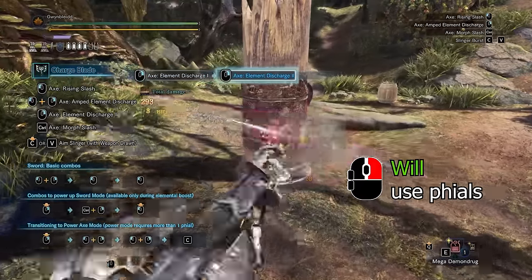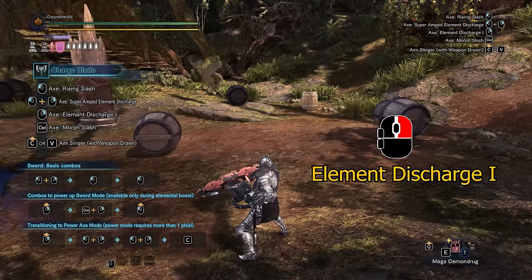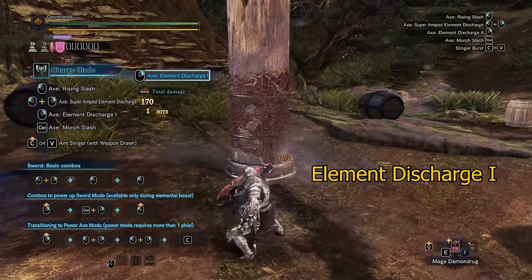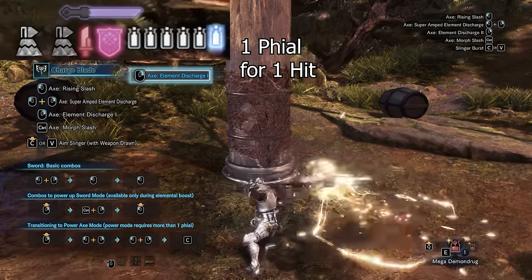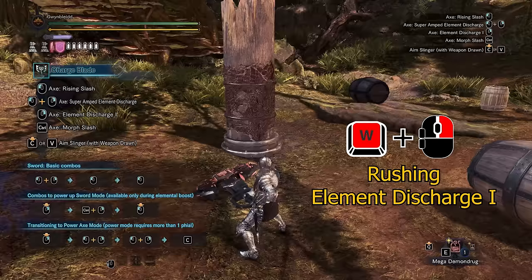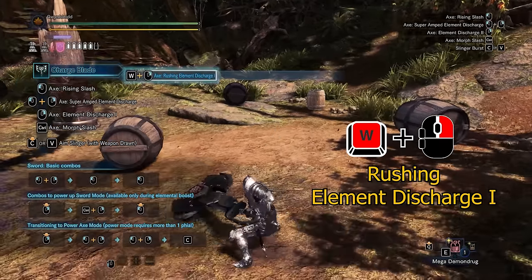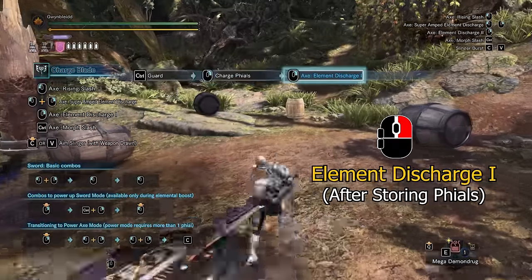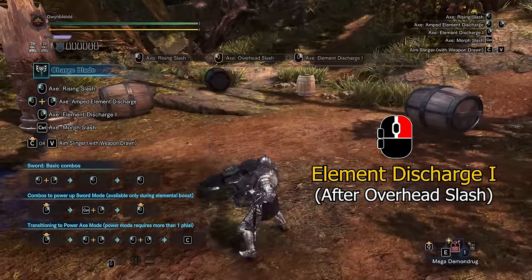Now onto the right mouse attacks, which will consume phials to do extra damage if there are any stored phials available. Neutral right mouse gives you the element discharge 1, a right-to-left horizontal swing with a low hitbox that hits once with the lowest damage of all axe attacks. If there are stored phials available, it will consume one phial to deal one hit of phial damage. Forward right mouse gives you the rushing element discharge 1, which is essentially the same attack except you take one step forward. The element discharge 1 can also be accessed by using right mouse after storing phials, or after an overhead slash.